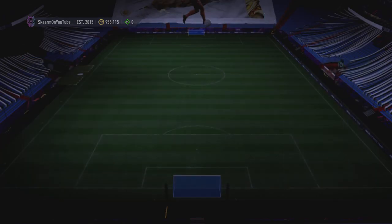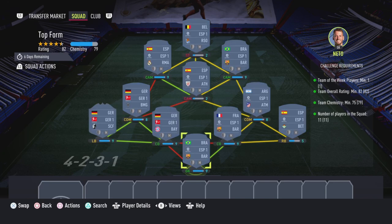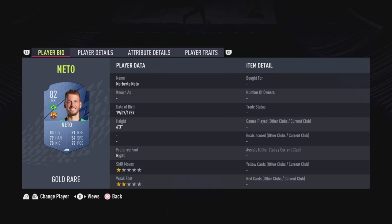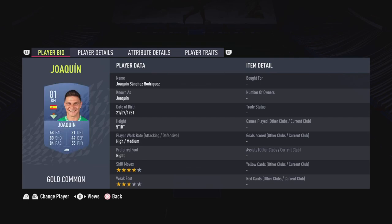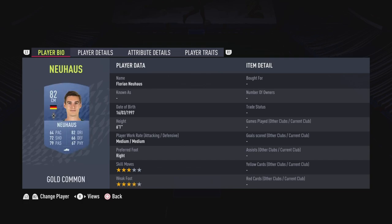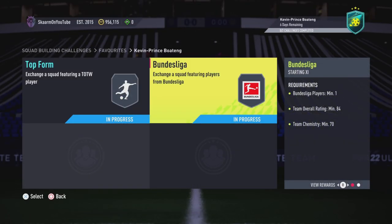The Top Form section is going to cost you 17,000 coins to complete. No loyalty is required, and here are the players I used. That is the Top Form section completed.